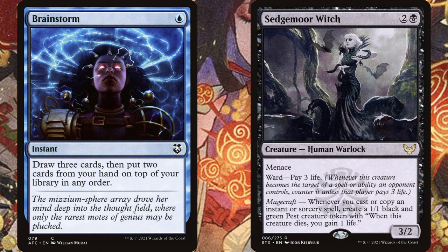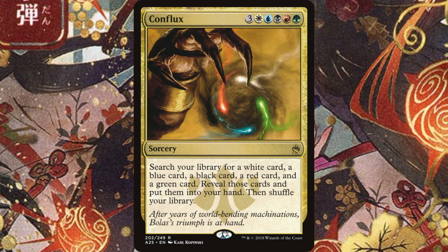Spellslinger is primarily best in blue, though red and black have some decent options as well, and you can really build it in any color combination. There are instants and sorceries in every color, after all.